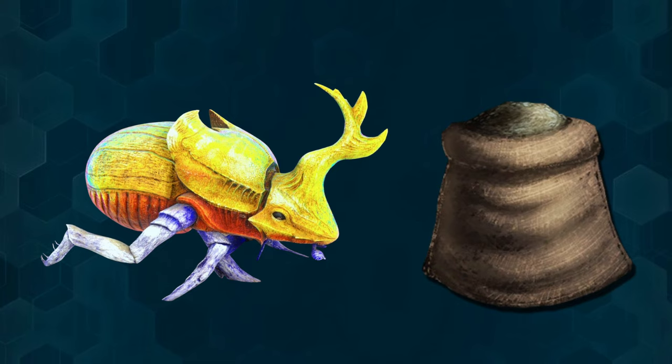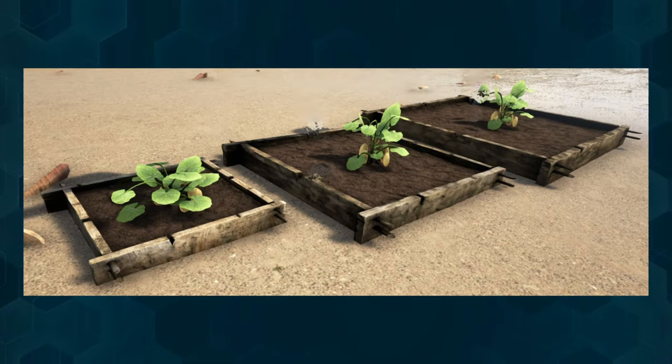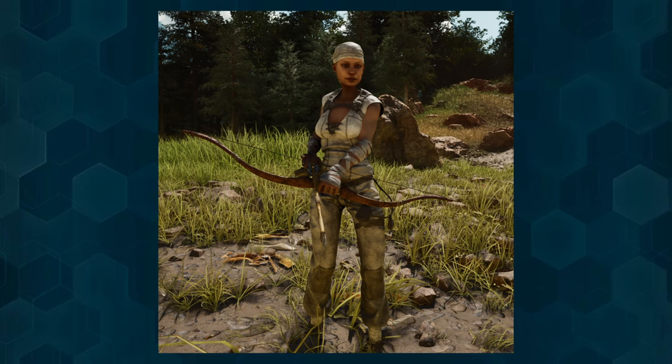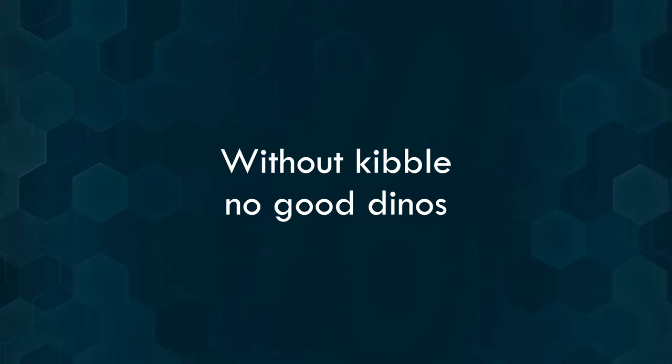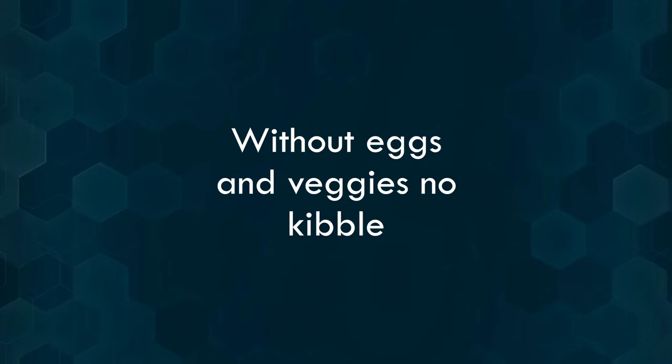Dung Beetles provide you with valuable fertilizer for growing vegetable and berry plants in crop plots. These steps are essential to progress from early game to mid or even late game. Without kibble you won't have good dinosaurs, and without eggs and veggies you won't have kibble.